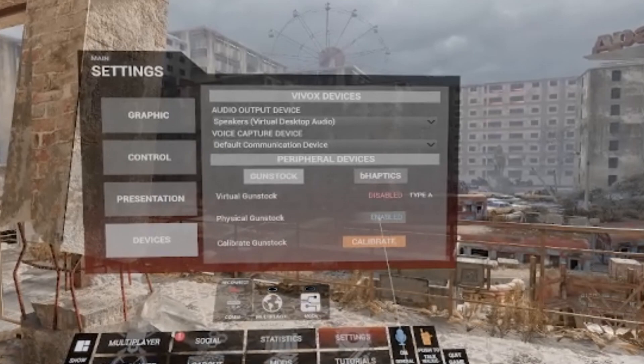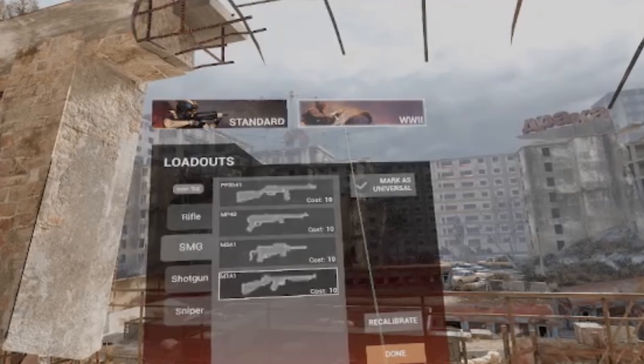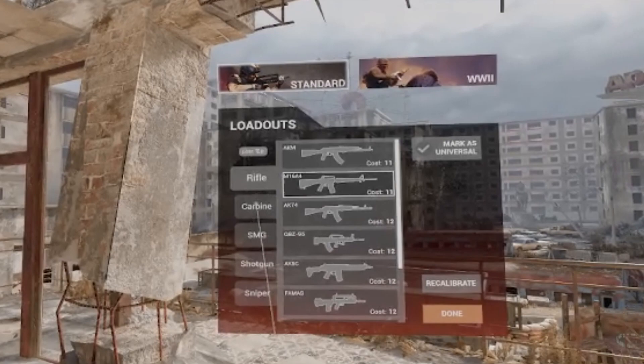Then you can go ahead and click calibrate gunstock. This menu lists all of the guns in the game, including both the WW2 guns and the standard guns. Simply select one of the guns that you use in one of your loadouts and then go down and click recalibrate.